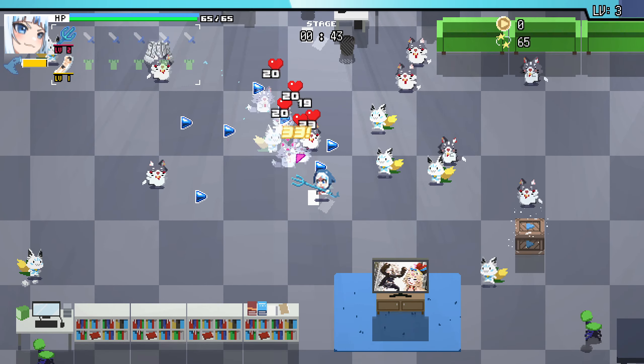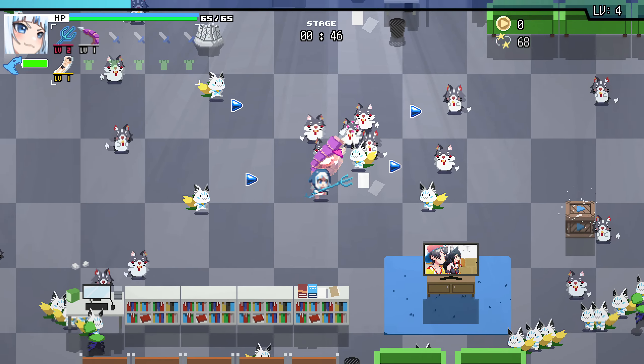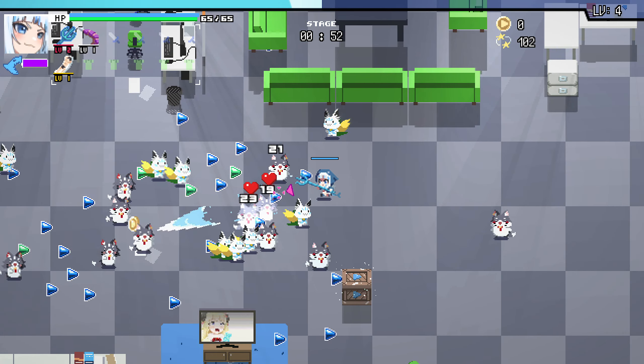Oh, we already have enemies that can't be killed. Wait, there's an enchantment. Oh yeah, 50% more damage. Let's just copy on mark.